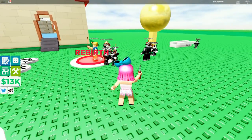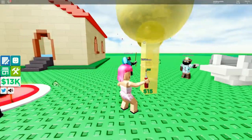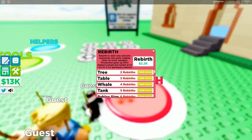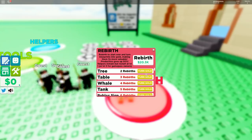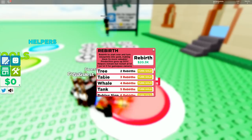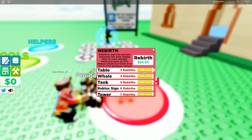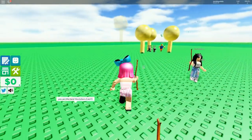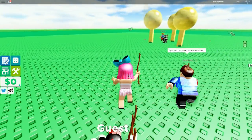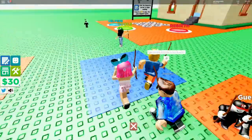Rebirth to start over and turn blueprints into gold - making them three times more valuable. Helpers remain but restart at level one. I think you should do it. So you get a certain amount of rebirths and you unlock turning things into gold - look, there's a golden tree! Someone just made one. I want to do that!